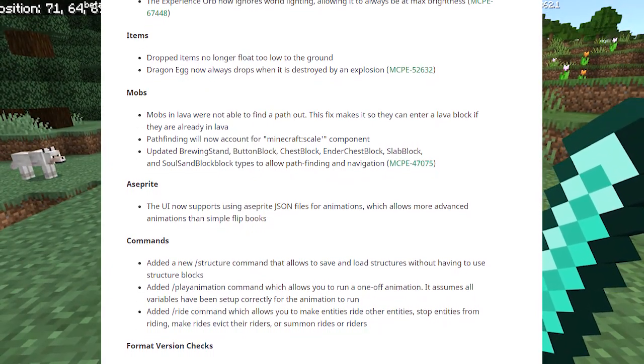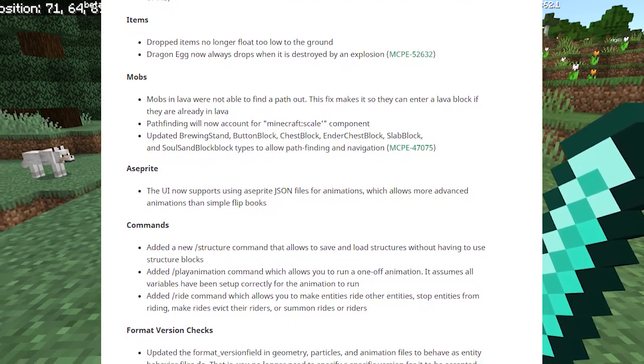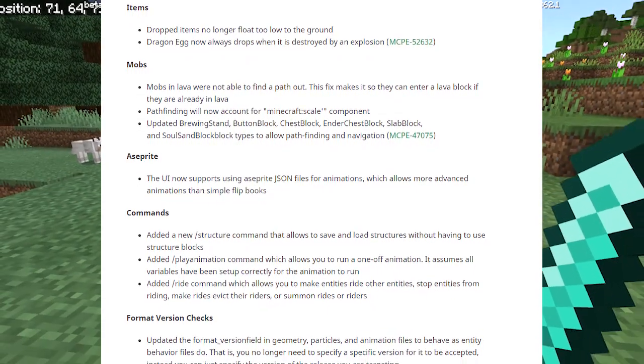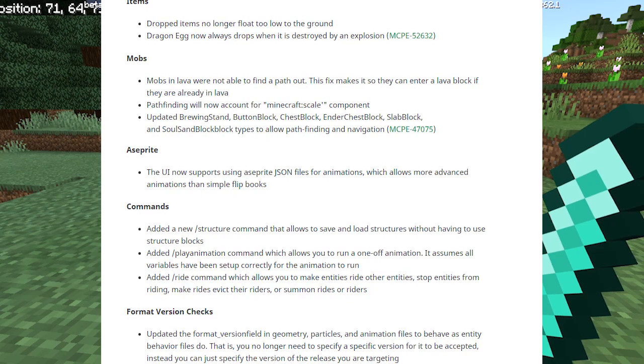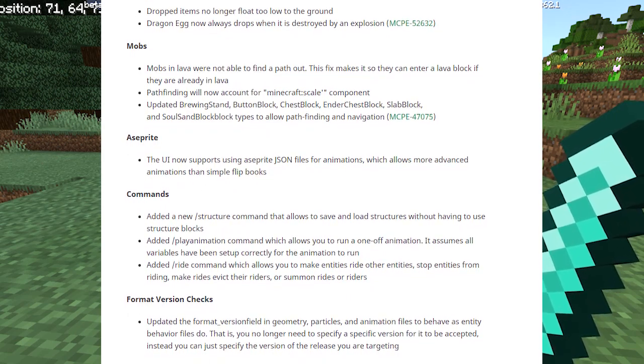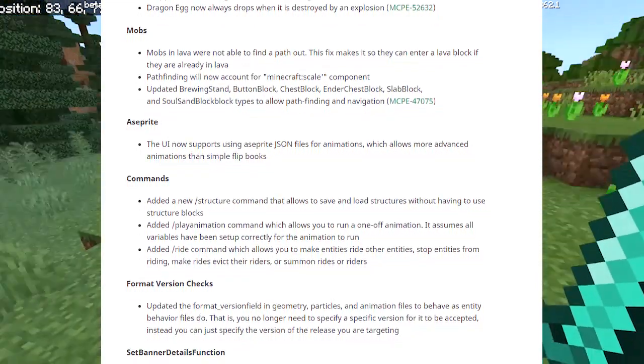Now for mob bug fixes: mobs in lava were not able to find a path out; this fix makes it so they can enter a lava block if they're already in lava. Pathfinding will now account for the Minecraft scale component. Updated brewing stand, chest block, ender chest, slab block, and soul sand block types to allow pathfinding and navigation.